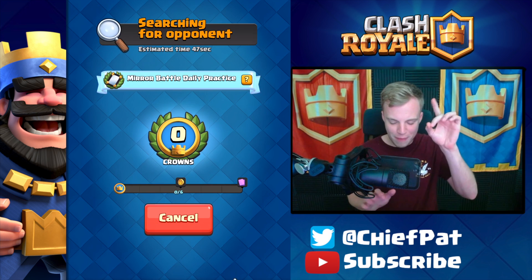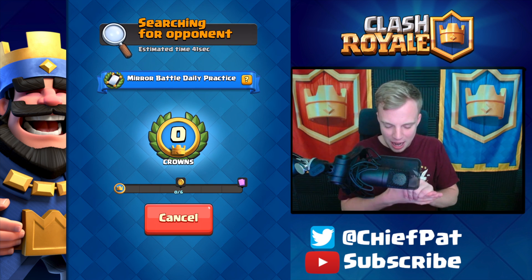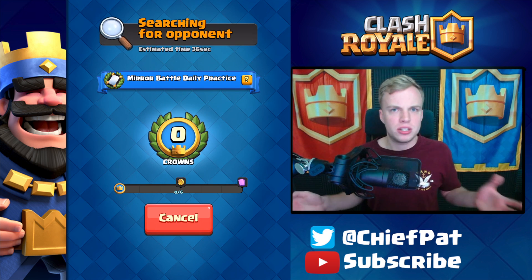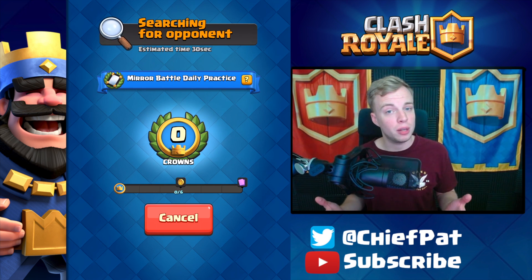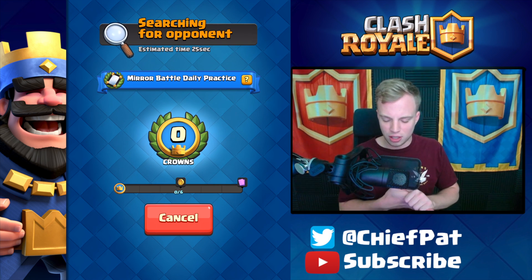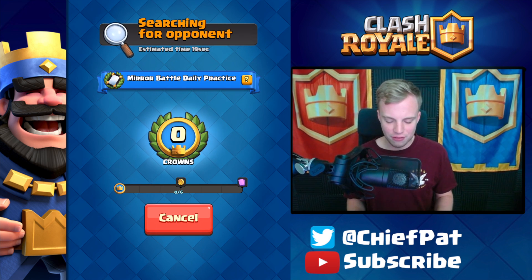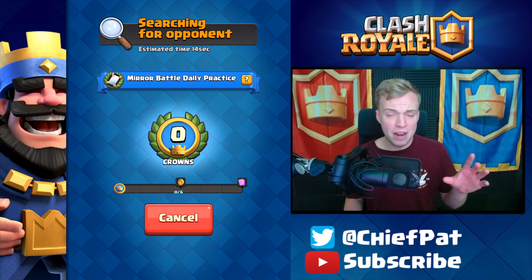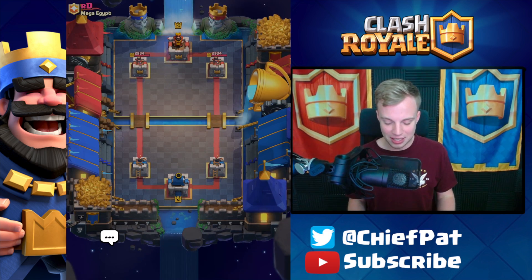Starting off battle number one — we're at zero crowns right now so we have to make sure this one works and try to pick up as many crowns as possible. You don't have to win every single battle but obviously you want to. One Mirror is sort of sketchy but it is free to play as the daily practice mode. Our deck is three Musketeers, Graveyard, Inferno Dragon, Bridge — it goes so fast at the very beginning it's hard to calculate what you're doing.